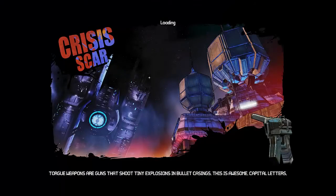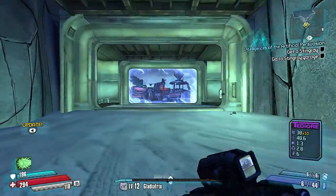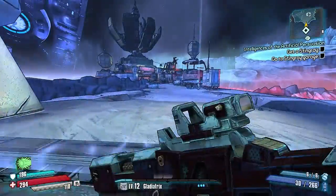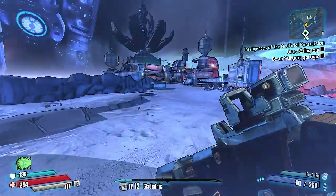I'll show you where we're going. We're headed over to Crysis Scar for a good deal of chests. You don't need anything special for this run — you just need to be able to double jump.